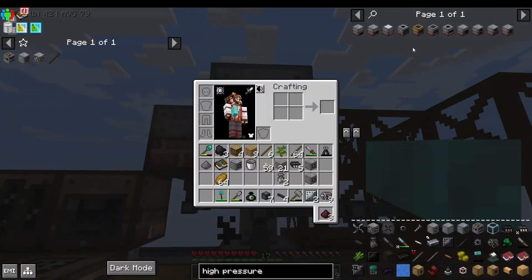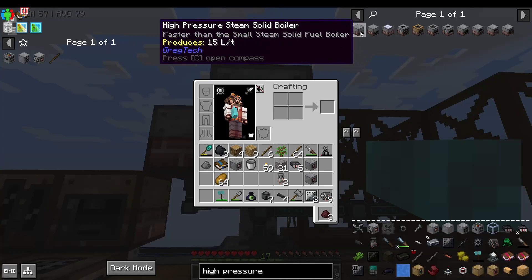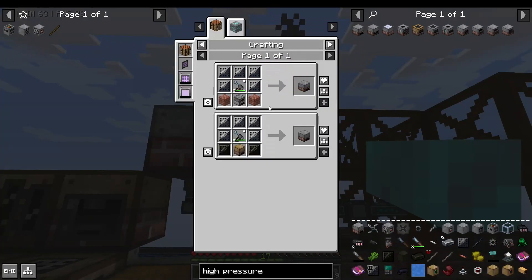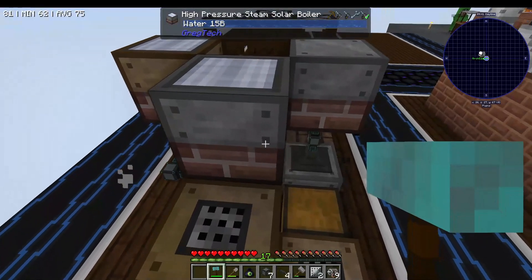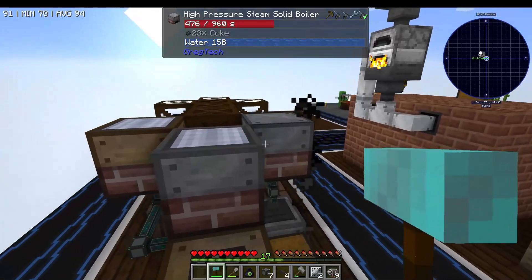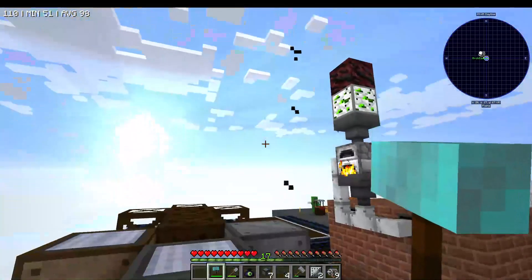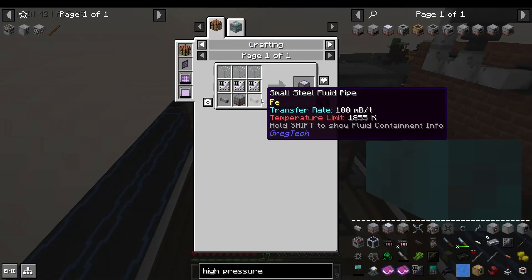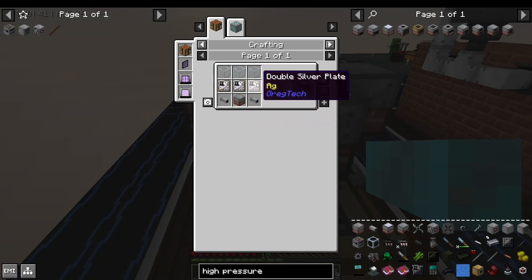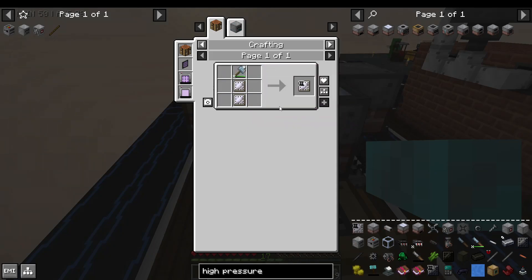Like these high-pressure steam solid boilers, which work at double the speed and cost five steel plates. And also this high-pressure steam solid boiler, which produces 18 liters per tick of steam compared to 30 from the solid boiler, but it's still pretty good as long as it's sunny. It actually costs a little bit of steel, but mostly it costs wrought iron and silver. So much silver.